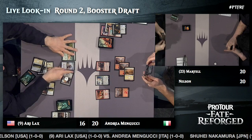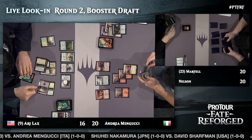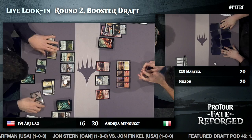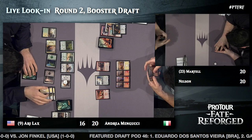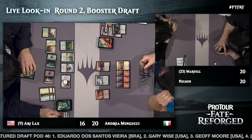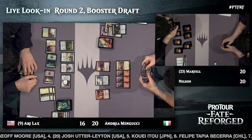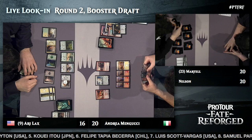We look in at the Ari Lax versus Andrea Mangucci match. Ari Lax — reigning Pro Tour champion and King of the Hill — is outlasting a Disowned Ancestor and playing an Unyielding Krumar. Andrea Mangucci has a Goreswine, an Alabaster Kirin, and a Bloodfire Expert in play — he's Mardu. Ari Lax looks to be in the better position on board. These base red-white decks tend to be aggressive, but Ari has assembled a good ground defense with high-toughness creatures.